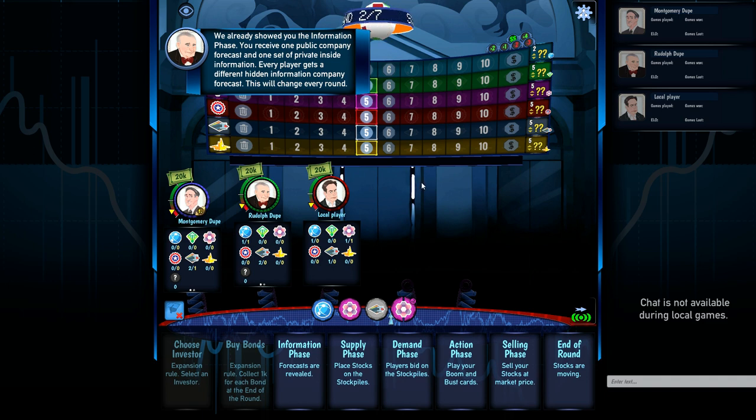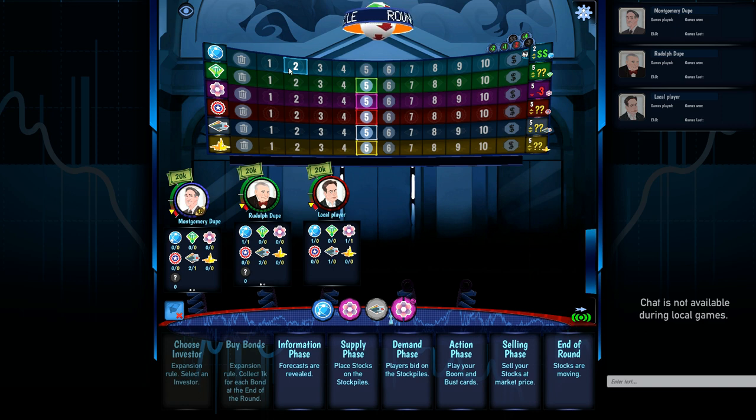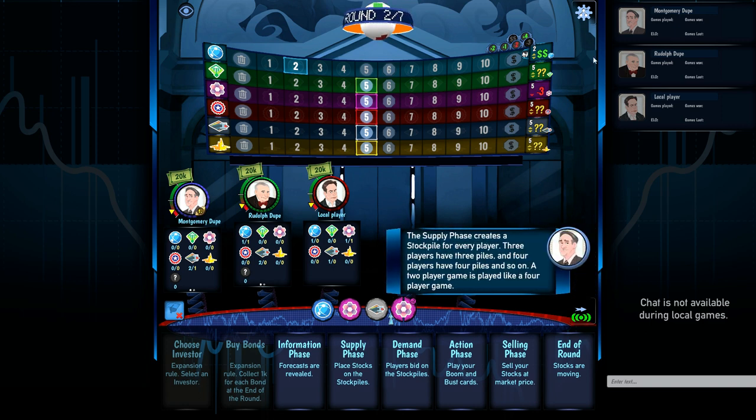What we showed you already was the information phase — you get one public company forecast and a set of private inside information. Every player gets a different hidden information company forecast, and that changes every round. The public one is that Cosmic Computers is going to pay a dividend, and we also know the lab stock is going to go down by three.